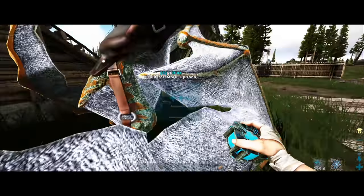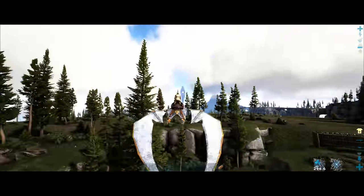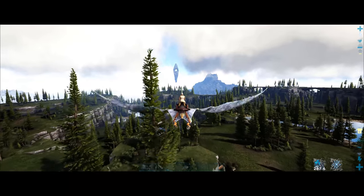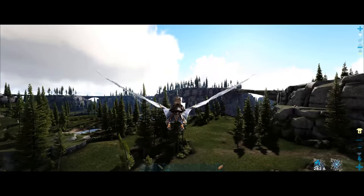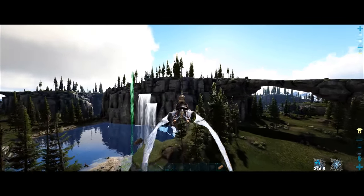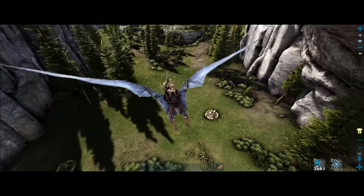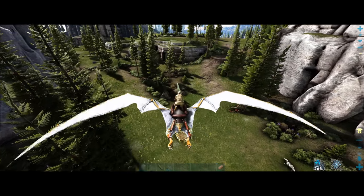You're going to help me go hunt. And I don't see anything. I mean, there's the sheep, obviously, but I don't have access to get a sheep yet — mostly due to my lack of vegetable cake. That beaver dam is nice right there. Is that Argentavis still here? She is gone — she is no longer in the land of the living.